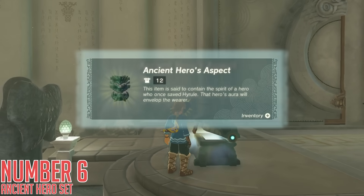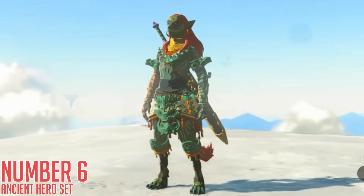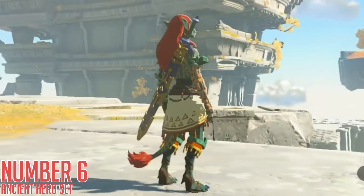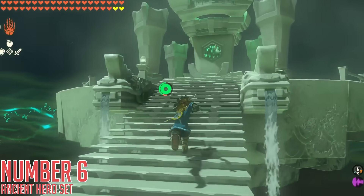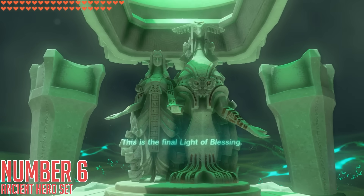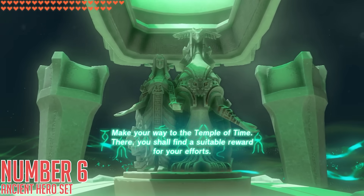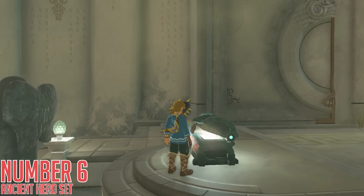Number six — the Ancient Hero set. This one is actually pretty amazing visually and functions in a somewhat interesting way. Essentially, this is a single piece of armor — a single item — but you can't equip other pieces of armor with it, and it overtakes your entire character aesthetically. It has 12 total defense at base, but can be upgraded to 84, matching the other highest defense sets in the game. As far as I'm aware, it has no armor skills — it's just a really cool-looking set that is essentially a trophy for completing every single shrine in the game. Yes, every single shrine. Once you've done that, interacting at the final shrine will direct you to go to the Temple of Time for a reward back on the Great Sky Island, and you will find a chest with this lovely armor set within it.